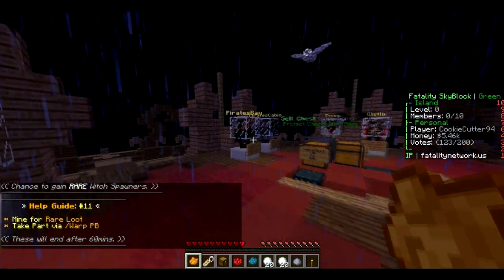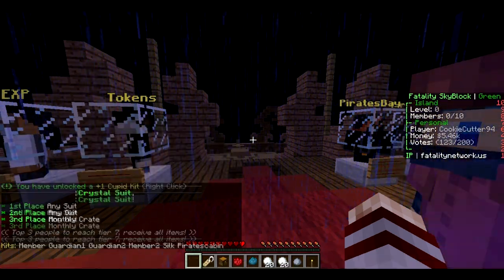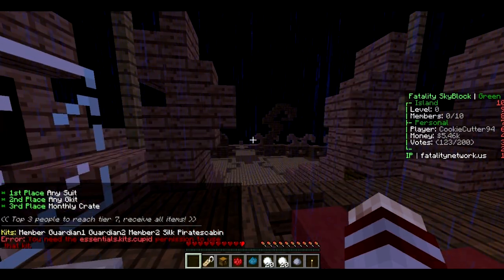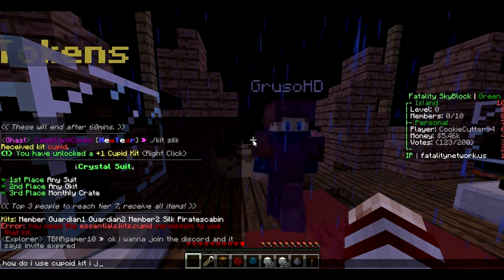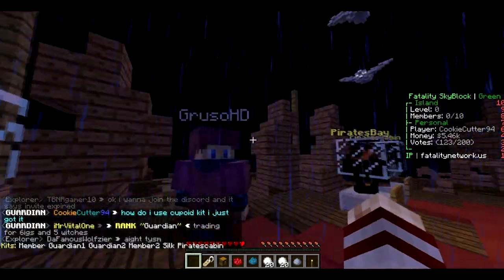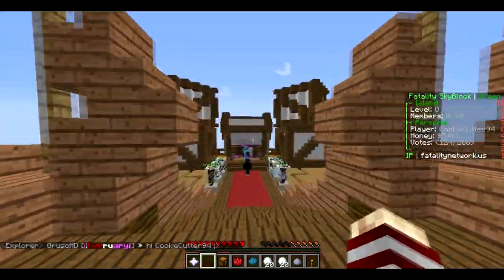Should I just right-click this? You have unlocked Cupid Kit — 'dash kit'. How do I use Cupid Kit? I just got it. I feel like Cupid Kit is not there — hopefully someone tells me in chat.